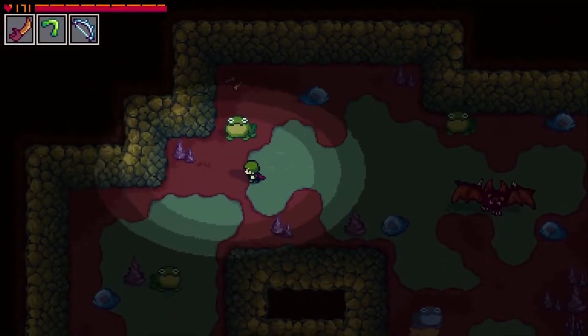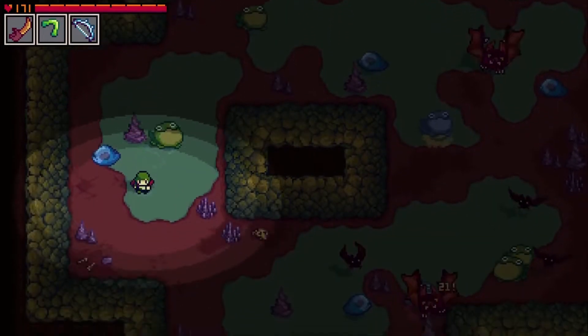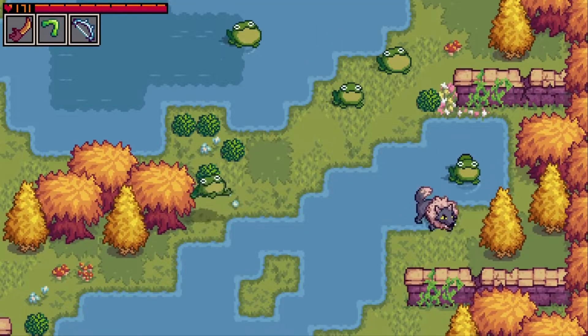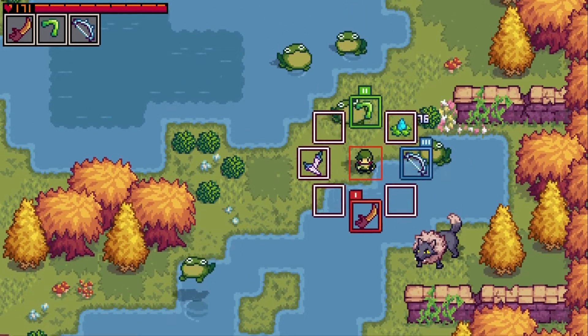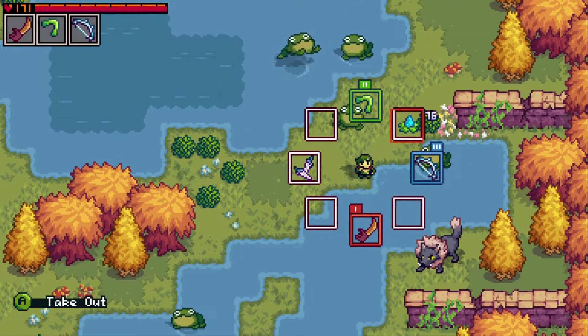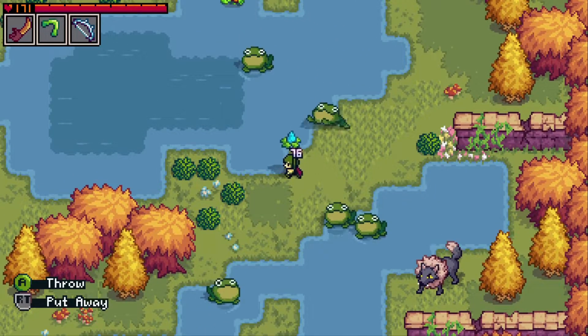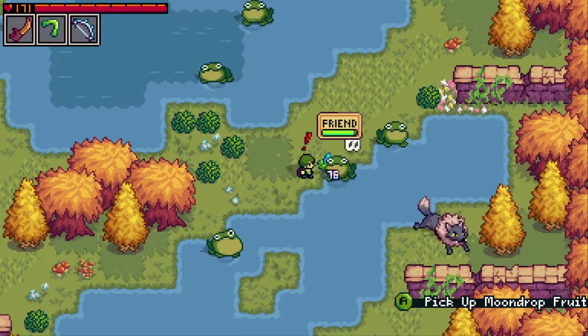While their natural diet consists mostly of insects, they've been known to eat just about anything they come across. To befriend a wild creature, you'll want to have a food handy that the creature will respond well to. However, everybody loves a good moondrop fruit, so let's toss it here and make a new friend.